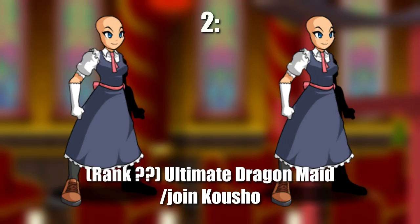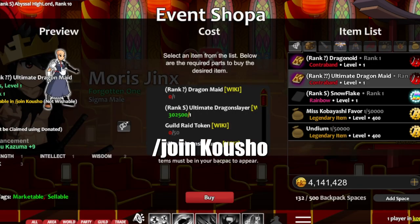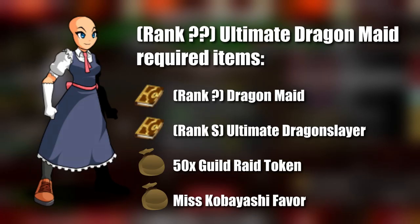Ultimate Dragon Maid is a very powerful class that needs a lot of effort and dedication to obtain. In all areas it is great and powerful. Go to slash join Kusho and talk to NPC Morris Jinx and open the Event Shop to see the needed requirements to obtain it.